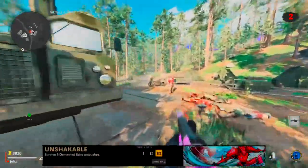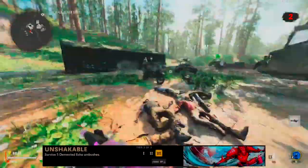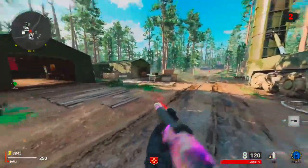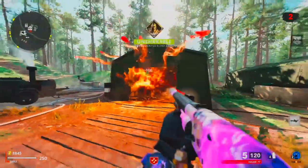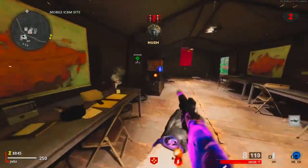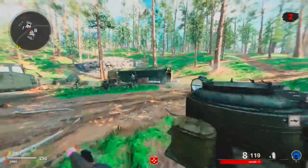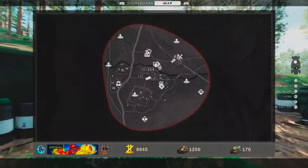Starting off with the Unshakeable Challenge. I misspoke in my original video — I said you have to kill the Demented Echoes before they got a hold of you. Now, that does work as you can see right here, but you don't have to kill him before he grabs you. All you have to do is kill the Hordy Spawns and that'll count as well. You can kill the Hordy Spawns as well and that'll also count towards this challenge.